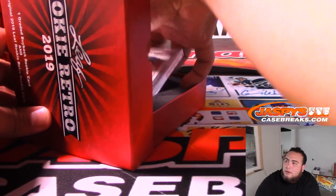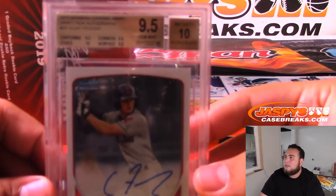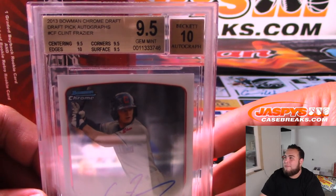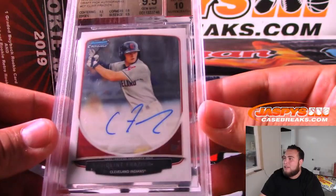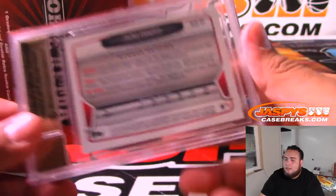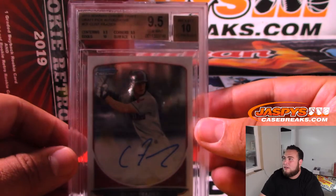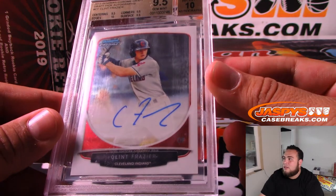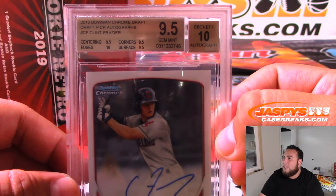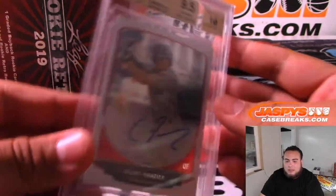Good luck. The graded card is Clint Frazier, 2013 Bowman Chrome Draft Picks Autographs, 9-5-10, Cleveland Indians edition. So the F spot — Mike Cunningham with F gets Clint Frazier. All 9.5s except the edges, which were a 10. That's a gem mint right there. Nice, there you go.